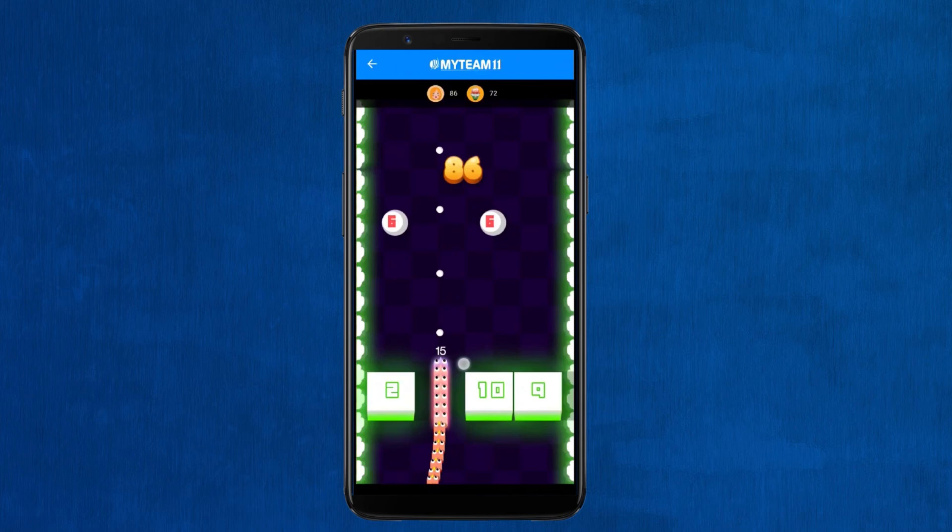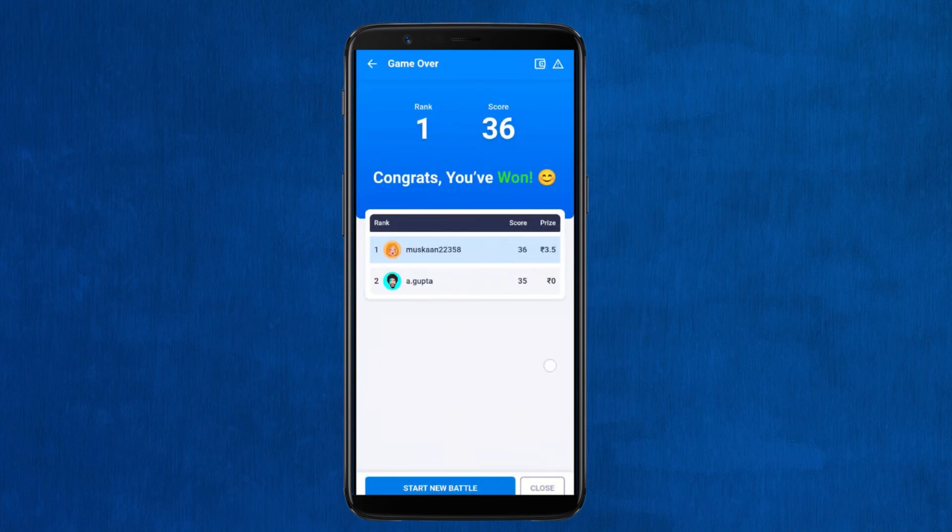The game round ends when one of the players is eliminated. You can be eliminated if you exhaust all the birds in your chain before eliminating a block. Once the game round ends, the scorecard is displayed and the player with the higher score wins the game.